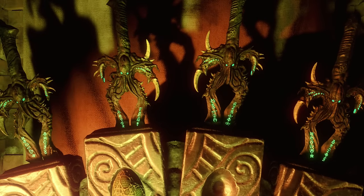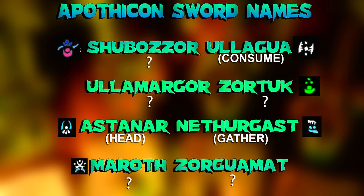I also wanted to show you guys what the four sword names are for the Apothecon sword — the blue one. You can see 'Shubazor,' which is one of the words actually on one of the swords and you can hear the audio cue of what it sounds like. There's no translation into English at this time, but it looks like 'Ulagwa' means 'consume.' Another sword name that does translate into English is 'Astanar Nathorgast,' and that means 'head gather.' I was able to match up some of the symbols with some of the words, but most of these do not translate into English.